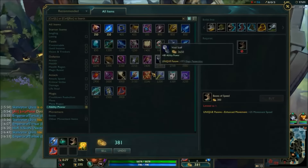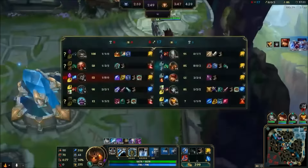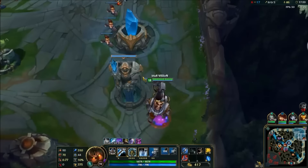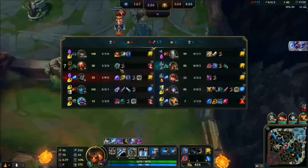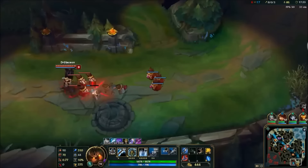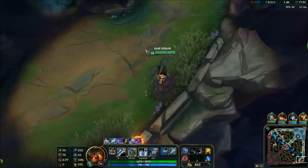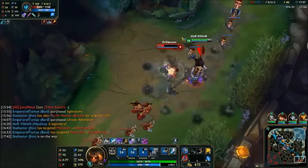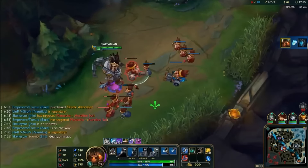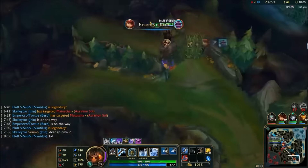Probably gonna recall and go bot - got a full Death Cap, yeah, probably gonna go bot. Got Kalista - Kalista's pushing bot, so if she actually pushed two extra waves then I should be able to kill her. I'm out of ult though, so we'll see because she does have Blade of the Ruined King. I just want more AP after this.